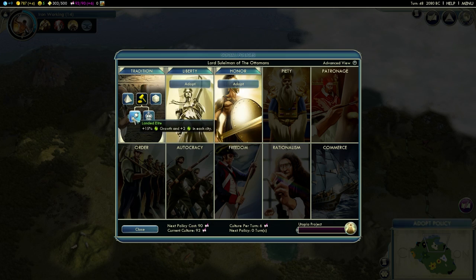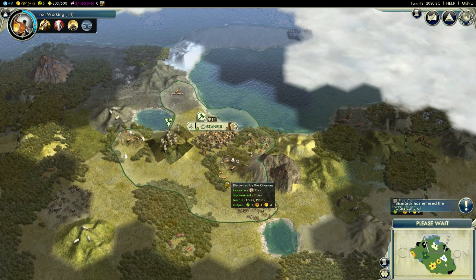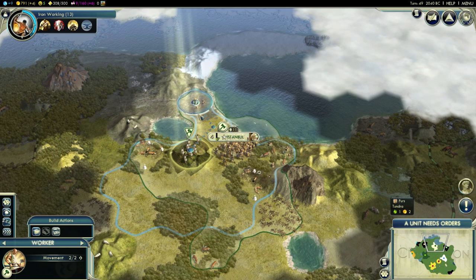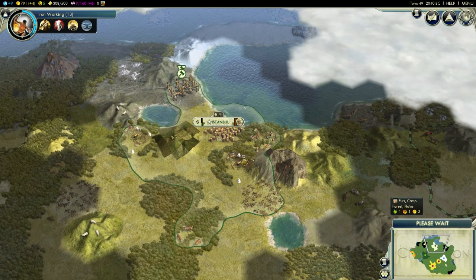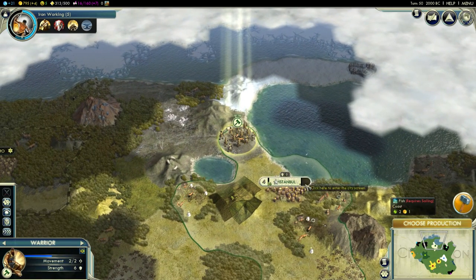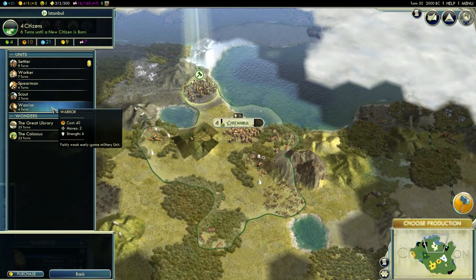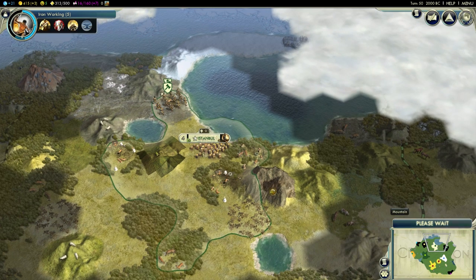I'm going to have maybe two of my own cities. I'll make a camp here and I want my warrior up there. After the National College I'll immediately rush-buy the barracks and build a Heroic Epic — it's available in about 4-5 turns. Let's focus on food a bit. I'm going to build the Heroic Epic, and after that proceed to Iron Working for the army.